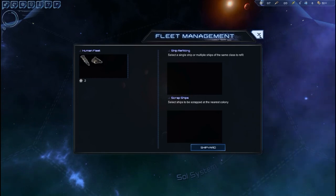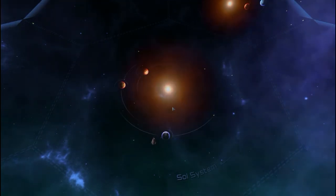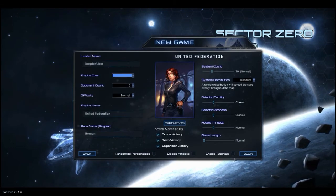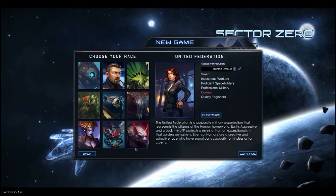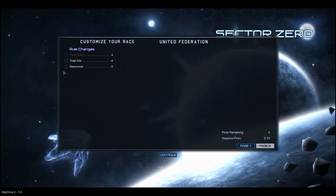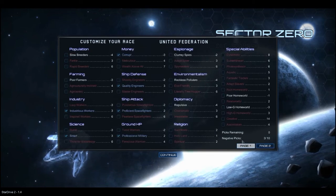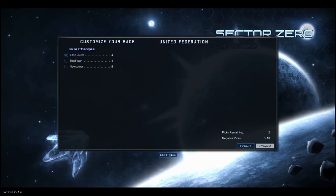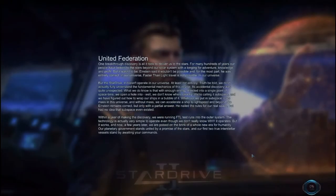Let me actually quit to the main menu so I can show off the Titan variations. I'll customize my start, grab Titan Quest to unlock Titans at the beginning, and take a look at the new Titan ships. The only thing I won't be able to look at is new battleships.